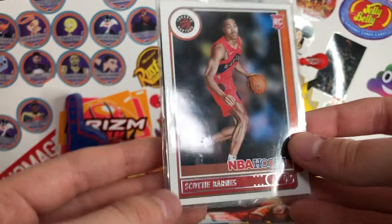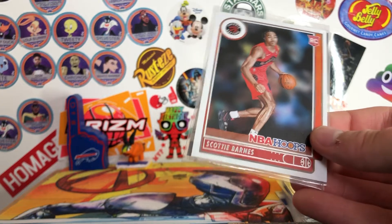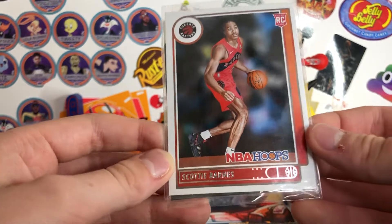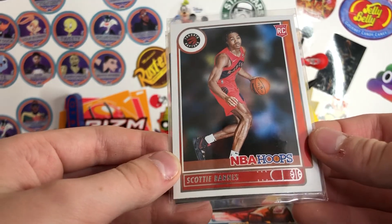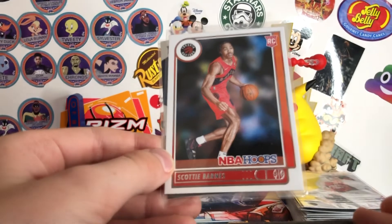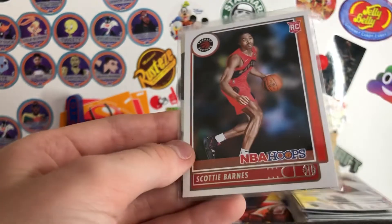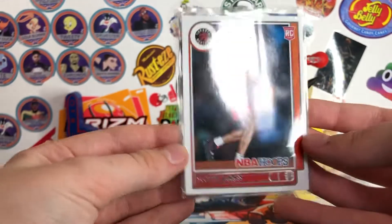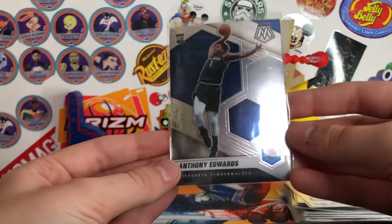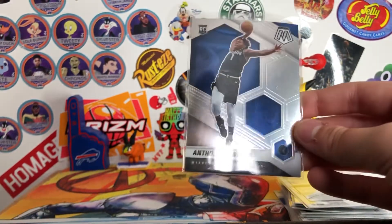And then the two best ones — we got the Scotty Barnes rookie. Keep in mind this deal was not that expensive. We got the deal for 10 bucks total, so it's a really good price for all of this. This was the one that was 10. And then the best card — Anthony Edwards rookie from Mosaic, just sitting there not in a sleeve. I don't know how much it's worth since I'm more into football than basketball, but from what I understand Anthony Edwards is really good, and this is a really good card.